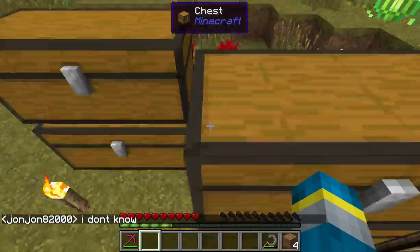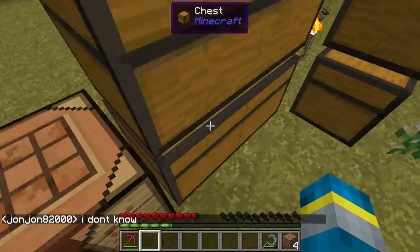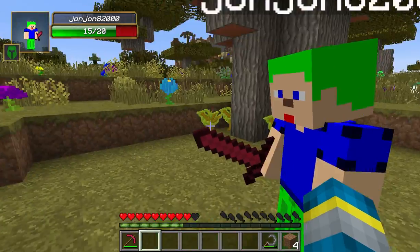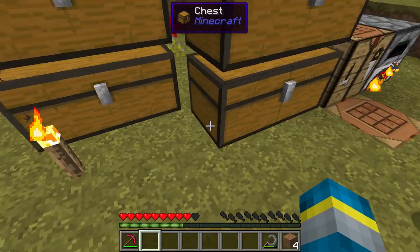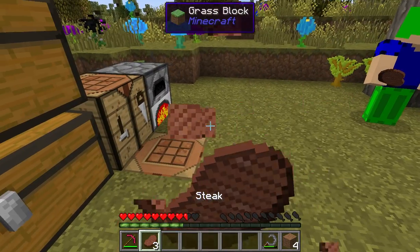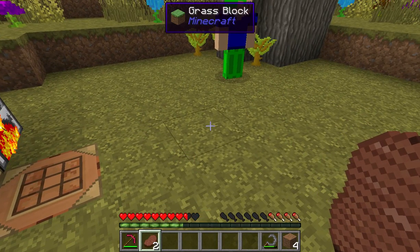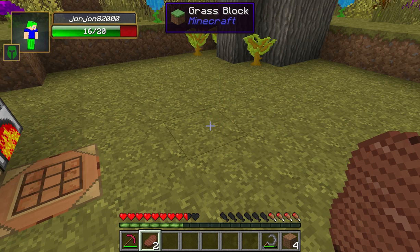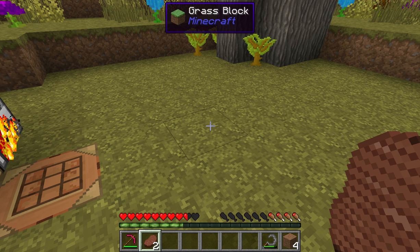It's called Villager's Nose. Pretty much — oh gosh, I am dying of starvation. Villager's Nose lets you cut off a villager's nose with shears, and wear it or plant it to grow a new villager. So that's pretty cool.